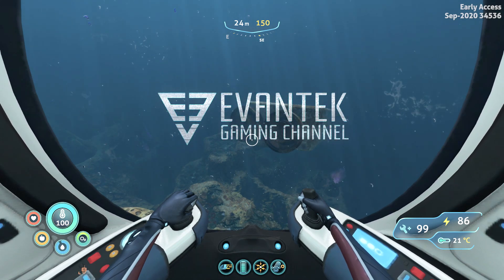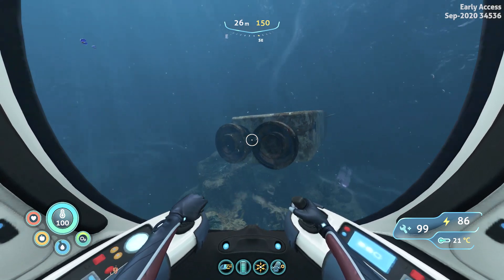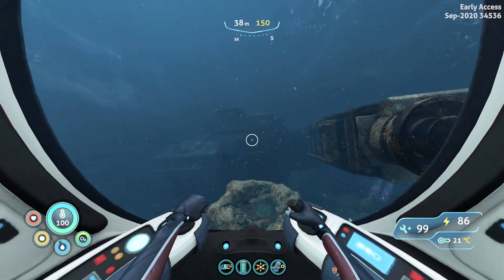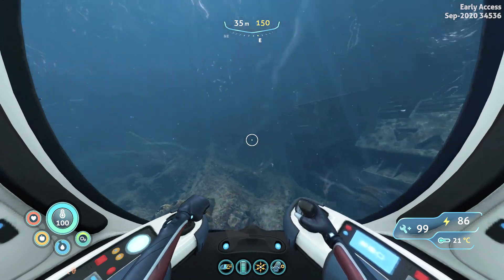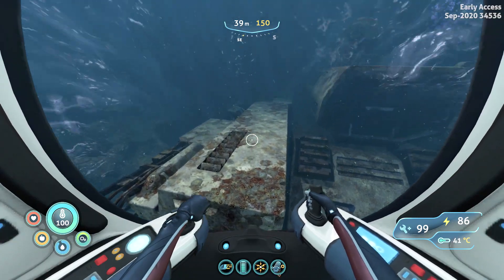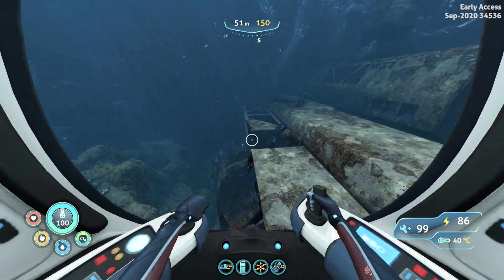Hey, Evantec here. Welcome back to yet another video where I will show you how to find the reinforced suit. We are here by the huge wreckage of the ship, and what we are actually looking for is the second part, the bow part of the wreckage of the Mercury II lost ship fragment.